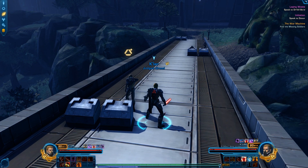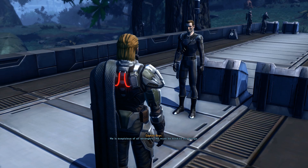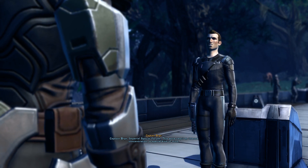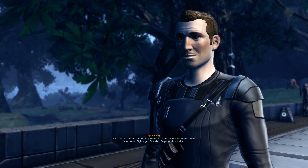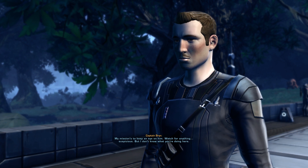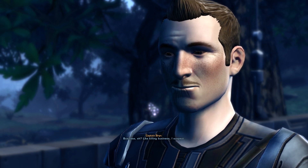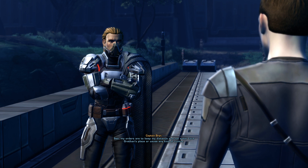We also have a side quest to do quickly. An Imperial soldier asks us to identify ourselves. He's watching a target - someone who likes weapons, cyborgs, droids, ergonomic chairs - watching for anything suspicious. He doesn't know what we're doing here. We tell him we have business with the rogue lord. He suspects it might be killing business, noting we've got a glint in our eye - not exactly a friendly visit. His orders are to keep his distance and not enter Lord Gratham's place.